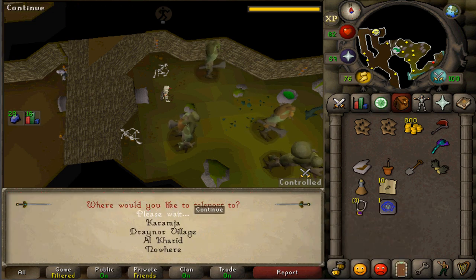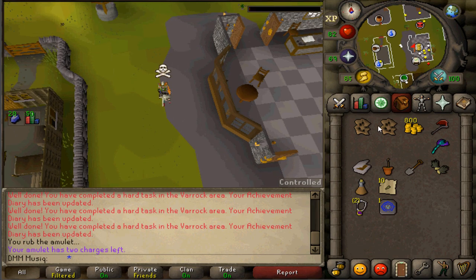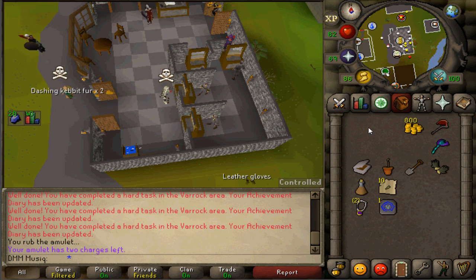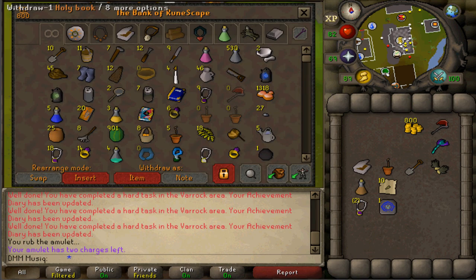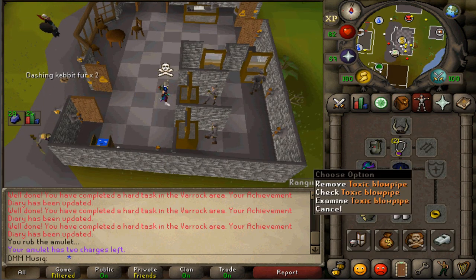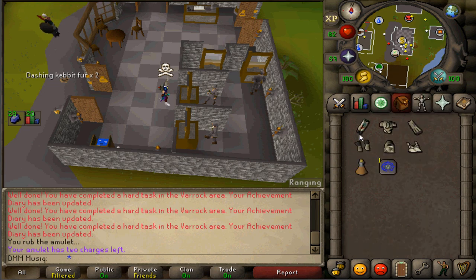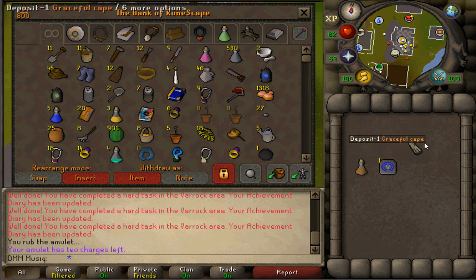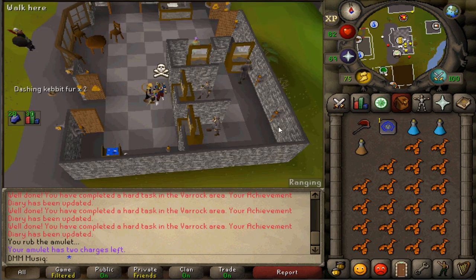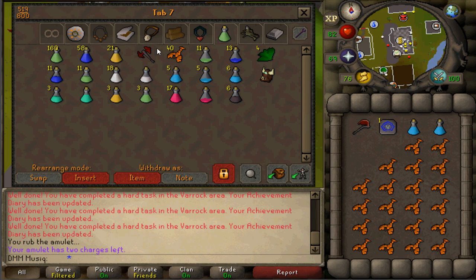Go to the bank. Now it's time to prepare to fight monsters between combat levels 12 and 82, or just take out your Skull Scepter. If you don't have it, grab combat gear to fight those monsters. I'm currently using a Toxic Blowpipe, ranged gear, and I won't take my full Graceful. Also bring an axe and your Varrock teleport, plus food if needed. Head to the Grand Exchange.